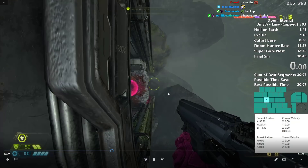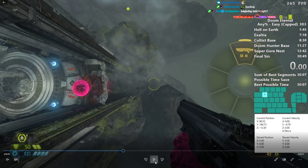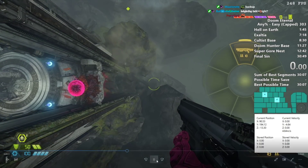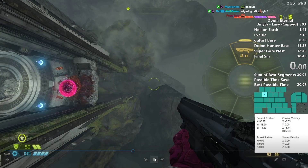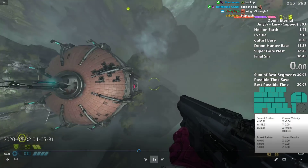It's not super important, but you want to be lined up relatively well. Now you're gonna slightly edge off, and same as the Hell on Earth skip — once you start falling, hold A, and then you'll boost up.